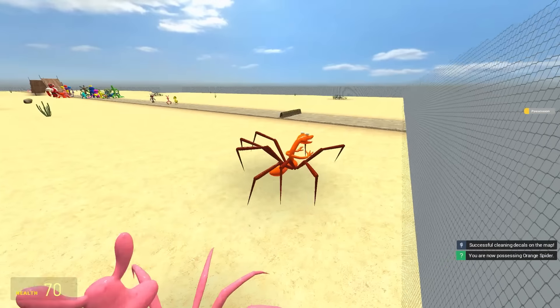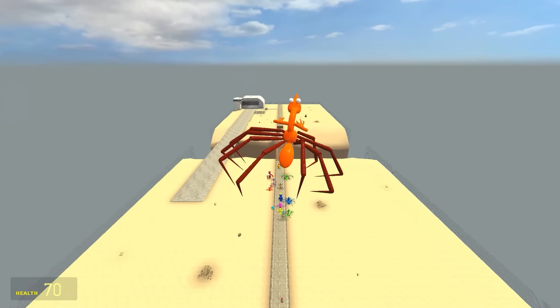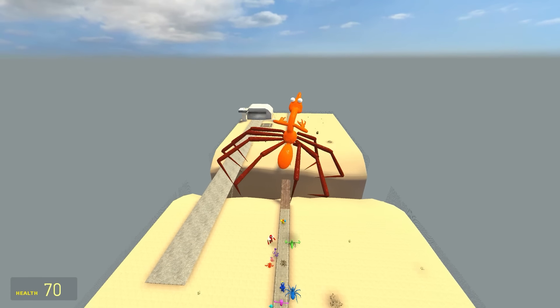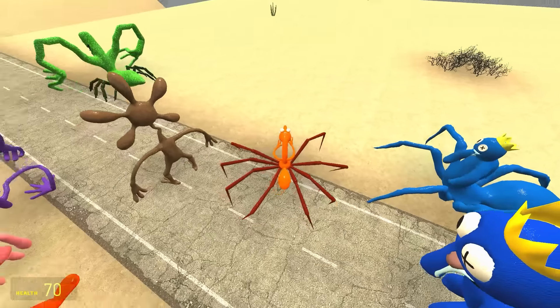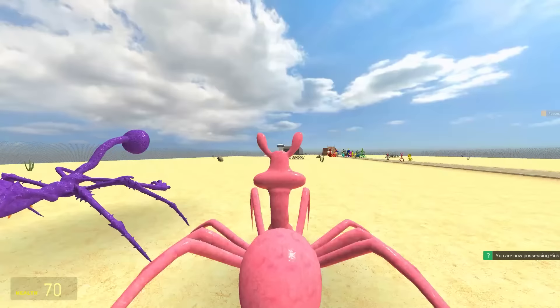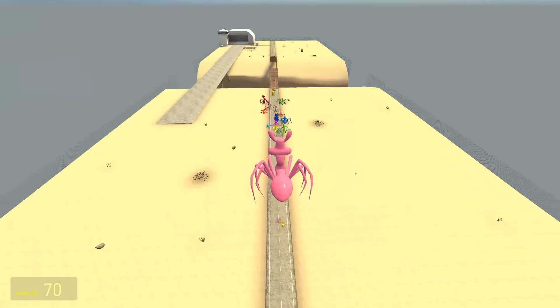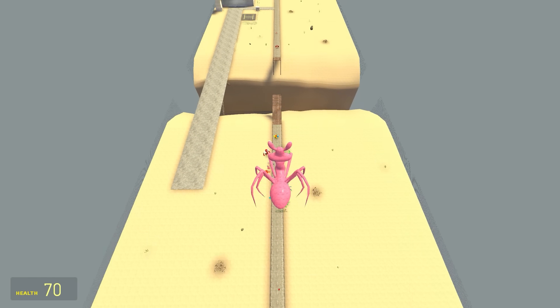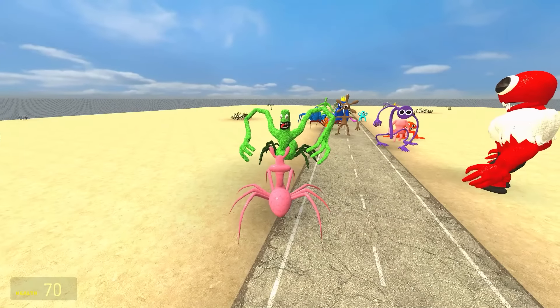Up next is Spider Orange - he's got those Daddy Long Legs legs, I hate them, it's the worst. But look at him jump, look at that form! He thinks he's a moth. Just behind Brown, but second for the spiders so far. Because Spider Pink is up next - look at that booty. He's gotten absolutely miles past the original Pink and he's in front of Green, taking first place for the spiders.